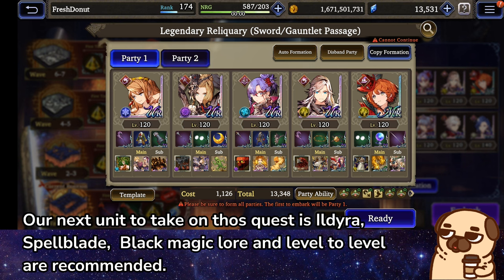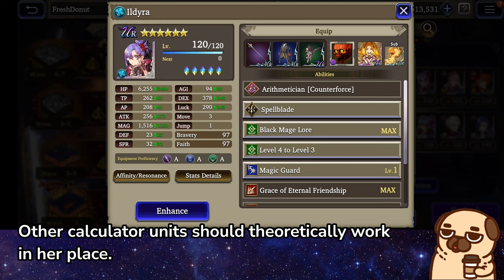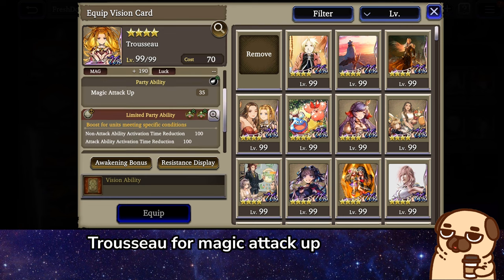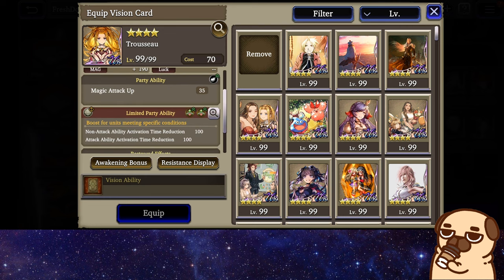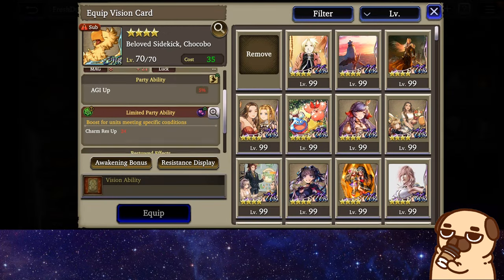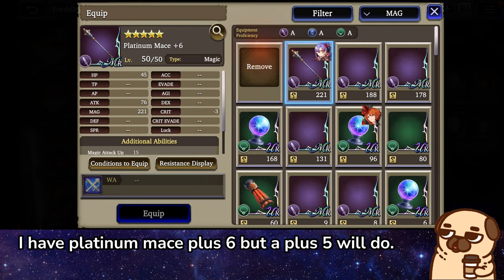Our next unit to take on this quest is Ildira — Spellblade, Black Magic Lore and Level to Level are recommended. Other calculator units should theoretically work in her place. Truso for Magic Attack Up. Beloved Sidekick for Agility and Defense. I have Platinum Mace plus 6, but a plus 5 will do.